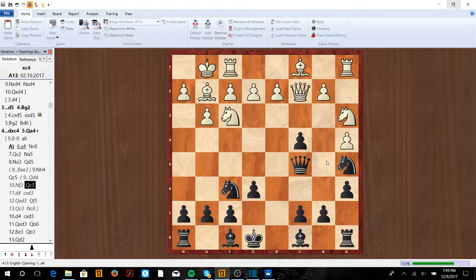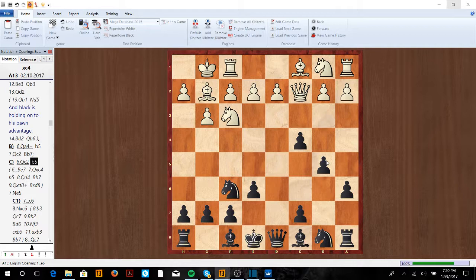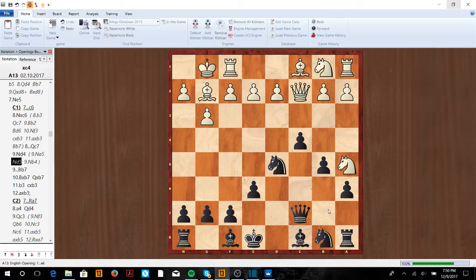That's how you play if Qc2. Now after a4, if Qc2 first, we're going to go either Bb7 or most likely b5. It looks like we're opening up the diagonal, but after Ne5, we can just go Ra7, or what I prefer — c6. If Knight takes, we just go Qc7, and now this Knight doesn't have any good discovered attacks. For example, like here or here, we just go Bb7, own this diagonal, and we're going to be just fine. If Na5, we have the in-between move Nd5 — he's got to take care of this Knight — and then we can go Bb7, and we've got everything we wanted.